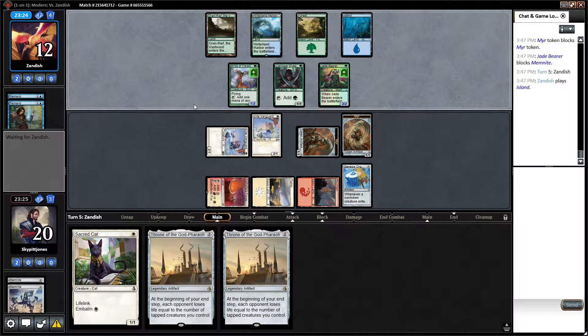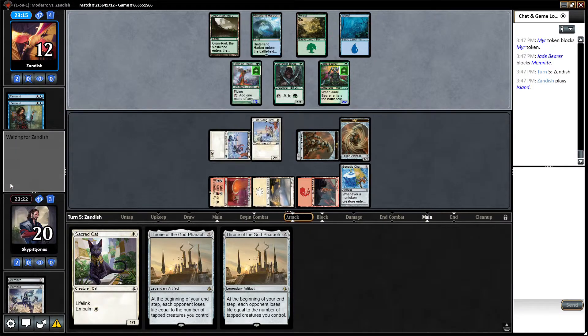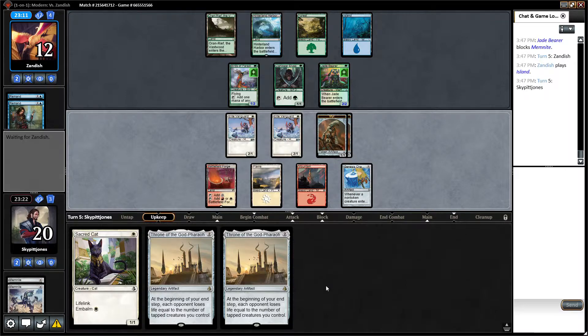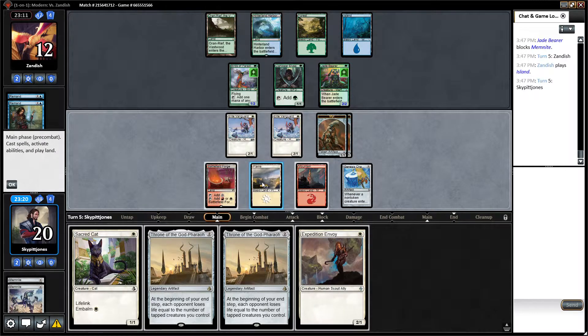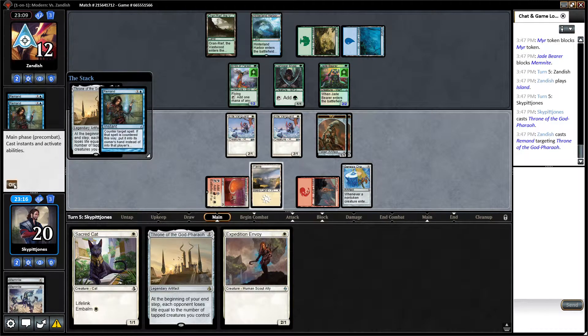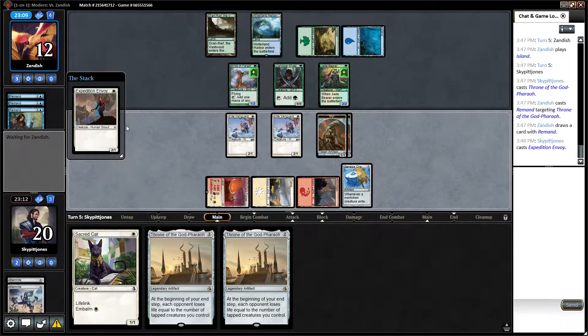Opponent now has six mana and four cards in hand. He passes back. We try to play Throne of the God-Pharaoh again — and wow, a third Remand! You see that, ladies and gentlemen? We play an Expedition Envoy and try to get in with everything again.